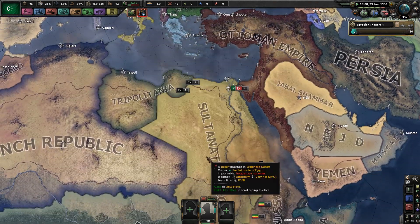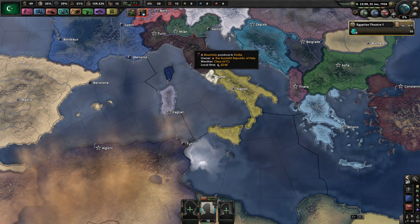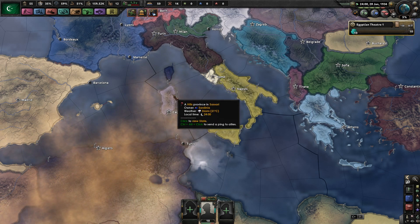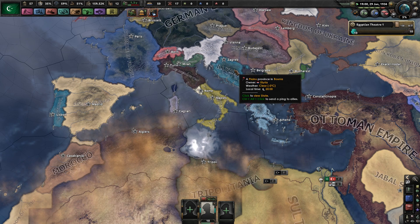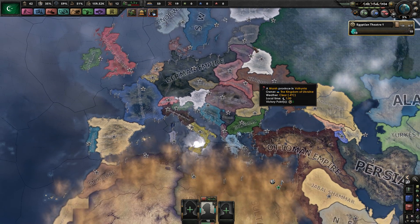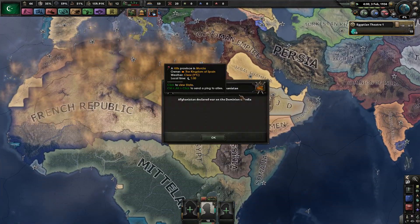Edward VIII is crowned as King of Britain. There is a bit of a national civil war going on in Italy — you have the Italian Republic, the Socialist Republic of Italy, the Kingdom of the Two Sicilies, and the Papal State. Not to mention, Sardinia is also independent. Yugoslavia looks very different. Poland is pretty weak. Ukraine is massive. There is the Baltics united under the Baltic Duchy. A lot of cool stuff going on here in Kaiserreich — it's a very different political landscape.